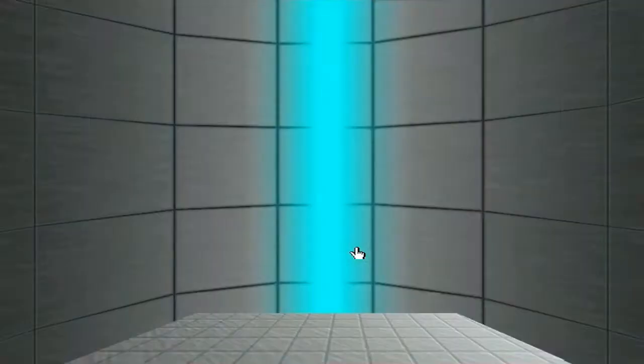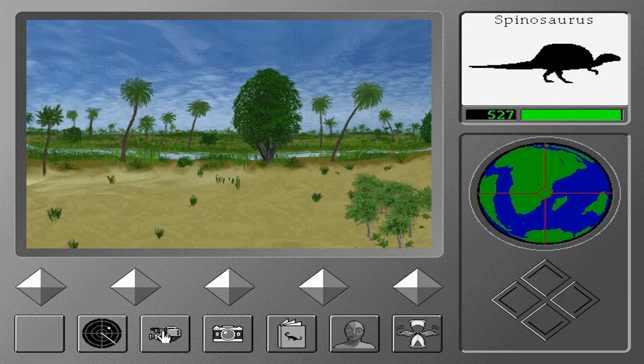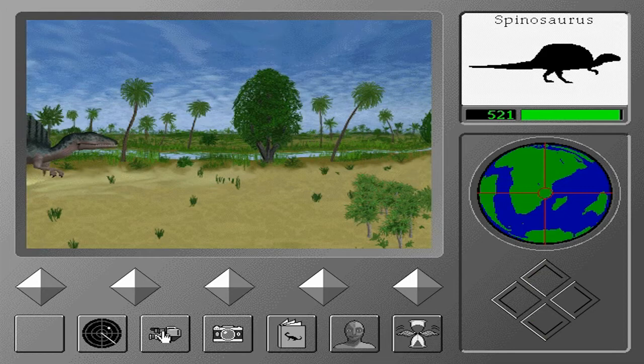What the radar device does, from what I can tell, is it will jump you towards the area that you need to go to. It won't automatically take you directly there, but if you click it enough times it will eventually magnetize you to the spot of that particular dinosaur.